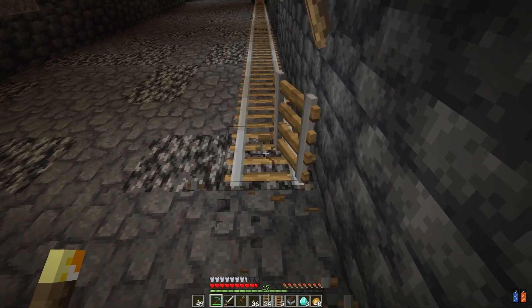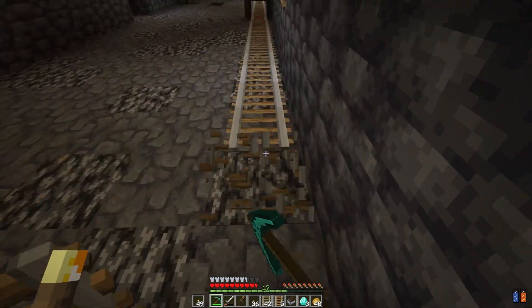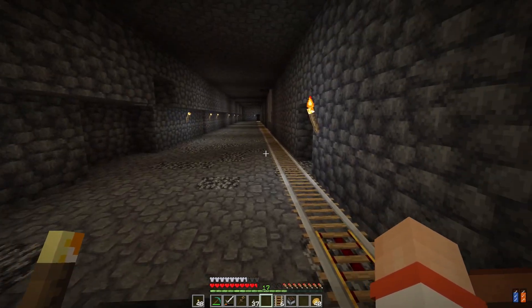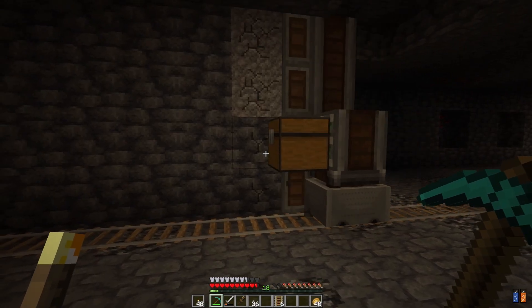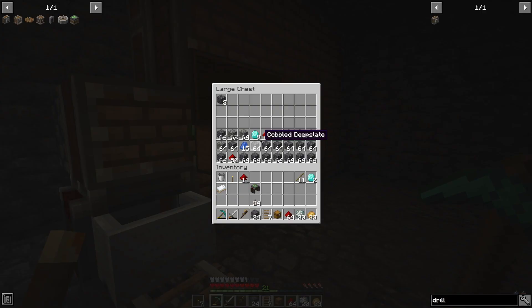Could you imagine doing this in the nether and finding netherite? This is going to be something, man. We're going to do another row — I moved the minecart rail over. Look at it go. You can see the drills working and you can see how this thing is functioning. That time I got nine diamonds and like two stacks of redstone, 15 lapis, and some raw zinc. That was a big one.